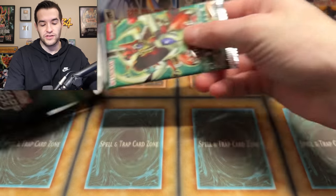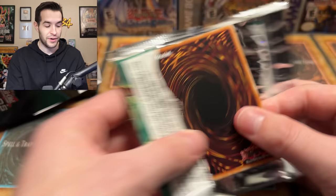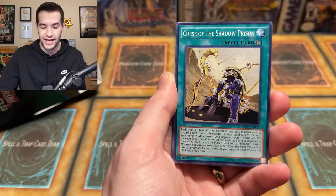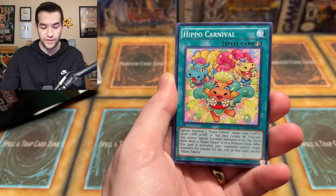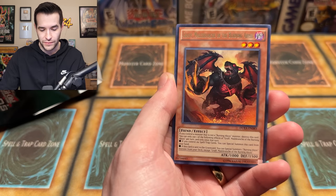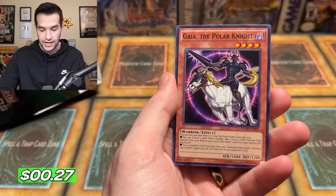A couple packs left. Duelist Alliance — exact same order, literally the exact same. So if you win this third box that we have, this is probably what you're getting. Let's give it a little pull — we got a super last time, let's get an ultra, secret, ulti, or ghost. Change of Night and Day, Stellar Knight Vega, Curse of the Shadow Prison — very nice — Hippo Carnival, Shishin All Scamata, still on Alpha, and Monarch Stormforth. We got it in the original common print and then a super rare — cool. Graf Metal Branch of the Burning Abyss and Guy of the Polar Knight. We're not going to get lucky on Duelist Alliance.